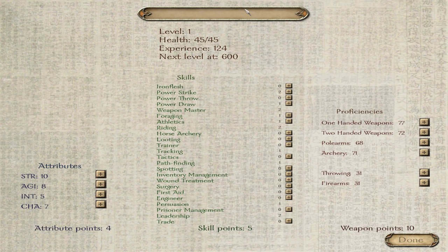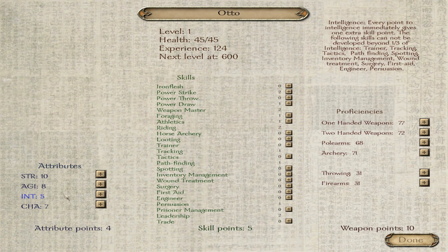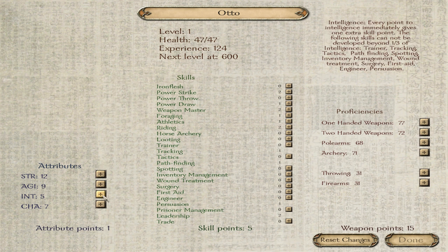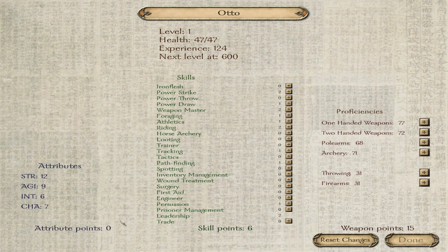Now for the name: as we said before, we will be keeping our previous character — Otto. Same plan as before: 15, 15, 15 and everything else into charisma. So let's make all of this divisible by 3: 2 into strength, 1 into agility, 1 into intelligence.